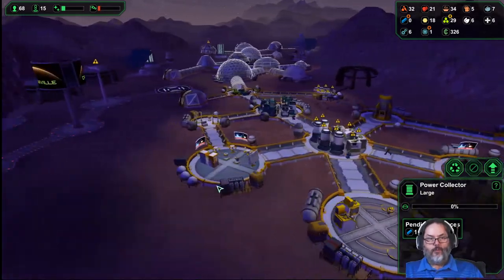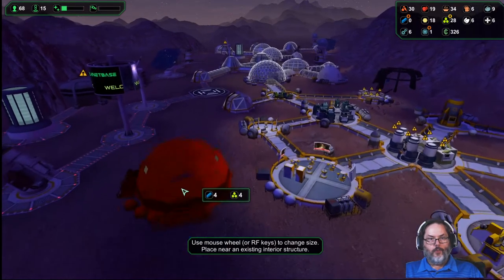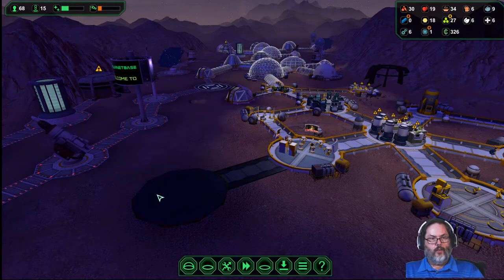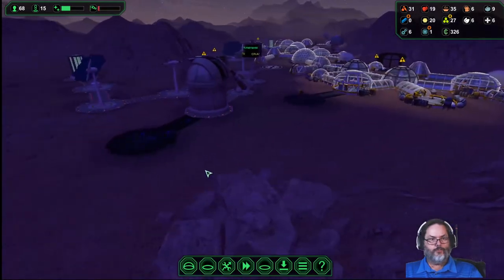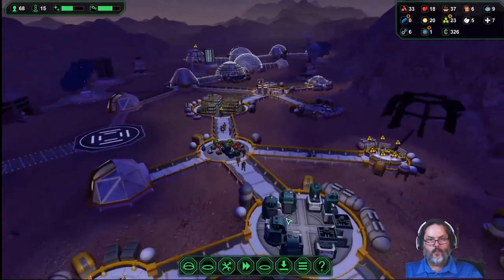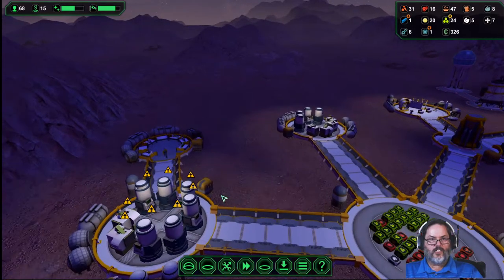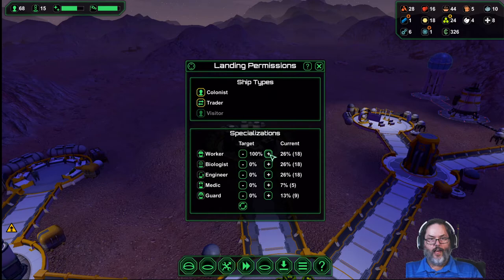I think I'm going to quit using cabins and go back to dorms. Let's build one of them right there, because again they're going to have the TVs, the rec room, they'll have a lot of stuff going on. Let's make that power collector the priority. One, two, three, four — eight engineers. Nine, ten, eleven, twelve — sixteen. That's 24, so I need 24 workers.